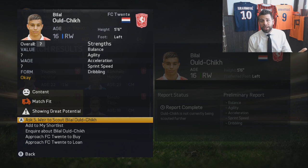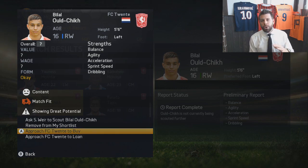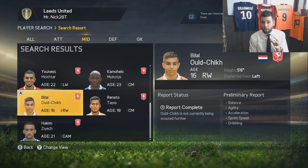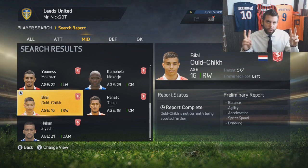One of the guys that came up in my top players in the Eredivisie in terms of potential was a news article on Bilal Uldsik, so I'm actually gonna inquire about him and see how expensive he is. You guys know I kind of want to put together a semi-Dutch maybe English team for Leeds United. I want to stick to a core of English players — that's what a lot of Championship and BPL teams should do — but I also want to put in the flair of players I'm used to working with.